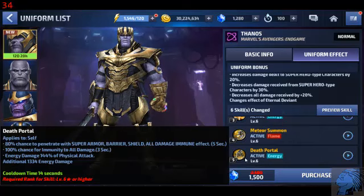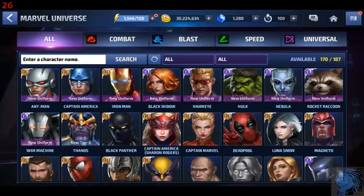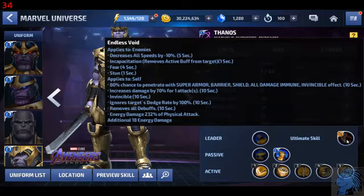100% chance to be immune to all damage, and he apparently got a tier 3 so I need to actually hit him. Ultimate skill: Endless Void. Decreases all speeds by 10%, incapacitation, adds fear, adds stun. 80% chance to penetrate super armor, barrier shield, all damage immune and invincible effects for 10 seconds. Increases damage by 70% for 1 attack. Invincible for 10 seconds. Ignore target's dodge rate by 100%, removes all debuffs. Energy damage.